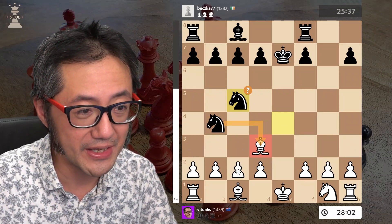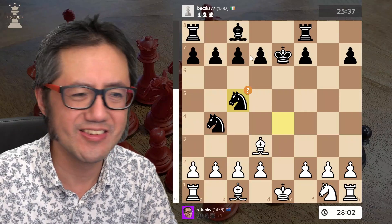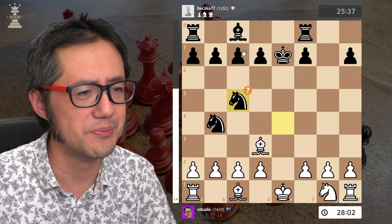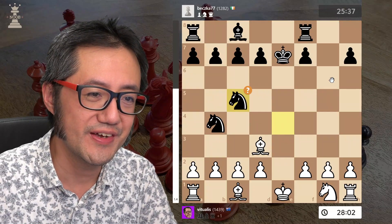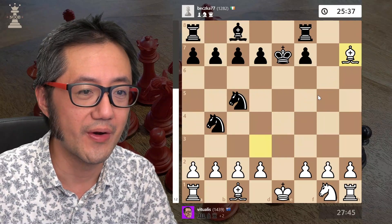Black should have just taken — they wanted to keep that option. And now I'm a little bit ahead again; it's a very difficult position to maneuver for black. Here they've hung that pawn, so I take, and of course I'm still defending that square.